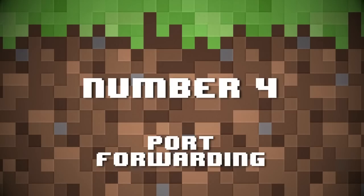Number four: port forwarding. A lot of people don't know you have to do this. I've said it loads of times, but I'm going to say it again. If you want your friends to connect to your server and they're outside your own local network — that is, they're not inside your house — you need to set up port forwarding on your router. This basically makes your computer available to the outside world of the internet so people can connect externally. It's not a security risk. Routers do have firewalls, but make sure your computer has one too or some antivirus software.